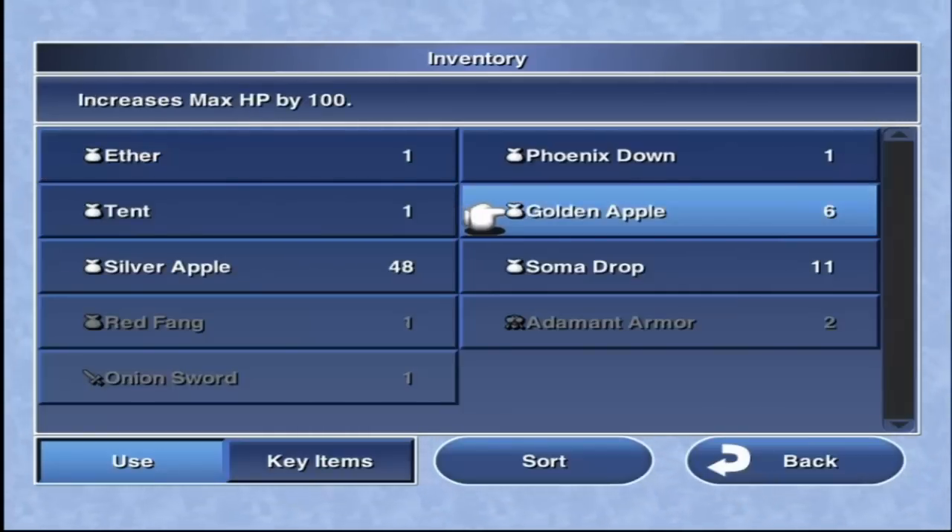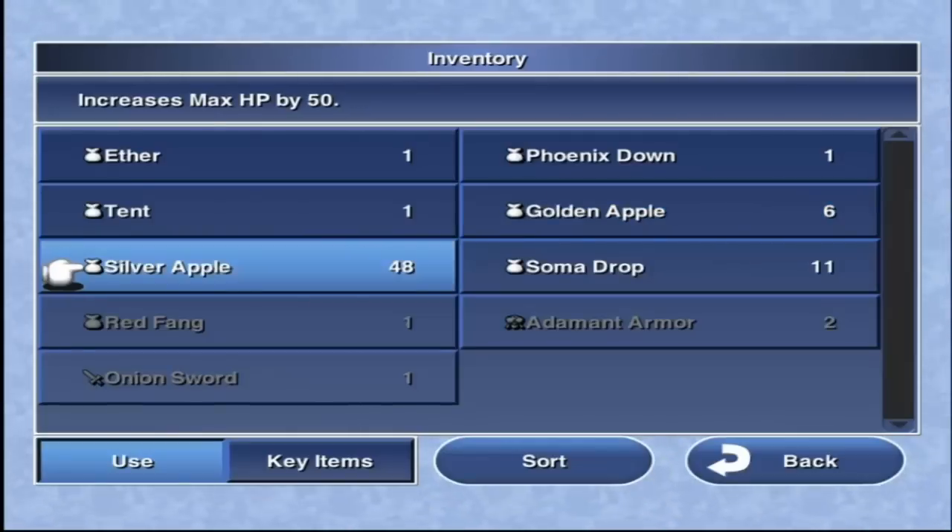Golden Apples transfer over, Silver Apples too. I didn't mention this before the finale episode, but it took me about 200 Sirens and I got 48 Silver Apples. That should give you a general idea of the ratio of Sirens to Apples you'll get from those Lamias. It's like 24% every time you fight one with the Treasure Hunter Augment.